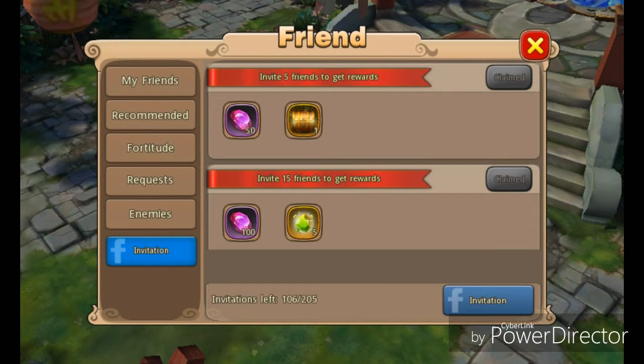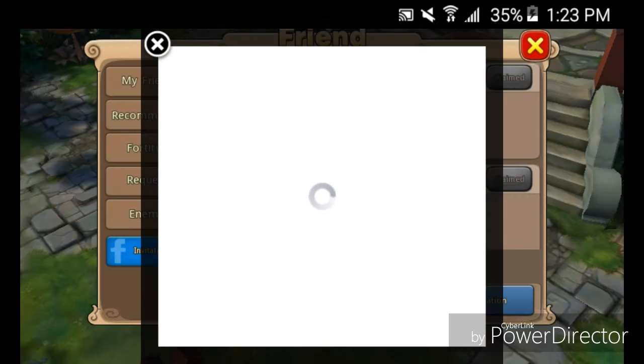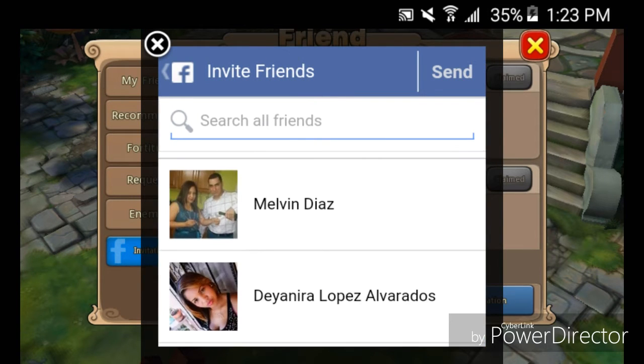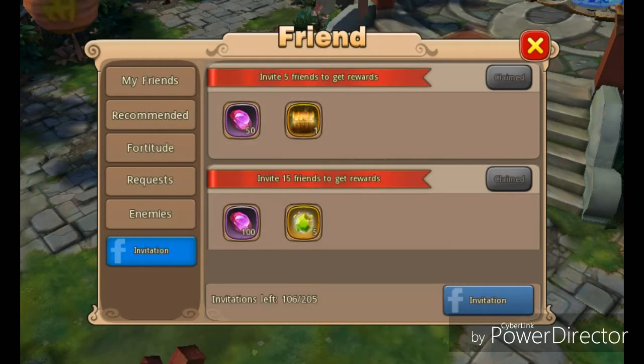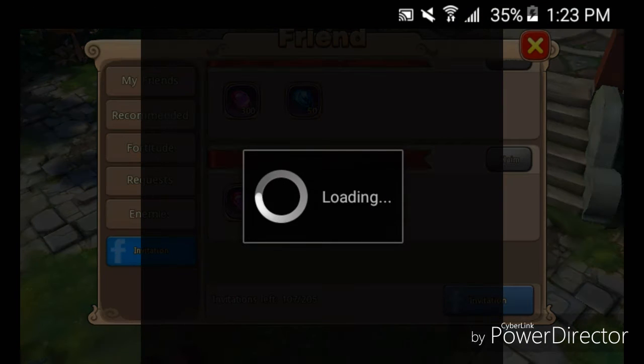I'm going to show you guys this step by step on how to do it. So you click on Invitation, and once you click on Invitation, make sure that you invite more than just one friend — but it's only going to count towards the invitation count one friend at a time. For example, I'll just invite my cousin here — send — and as you can see I sent it and my count went up.